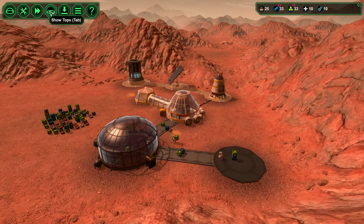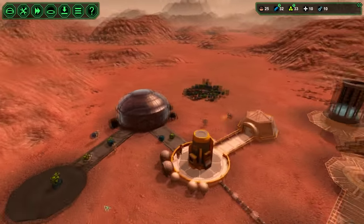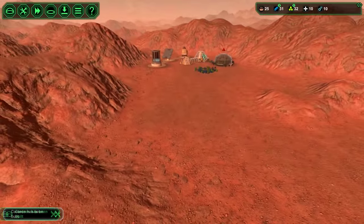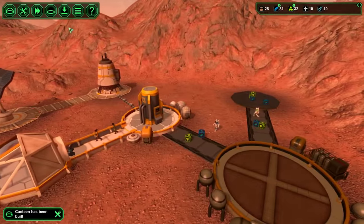This is the show tops option. We're going to go ahead and remove show tops so we can kind of see the inside. What's nice is even if you zoom away and zoom back, the tops come back. And then you zoom in and they go away. I like this the best.